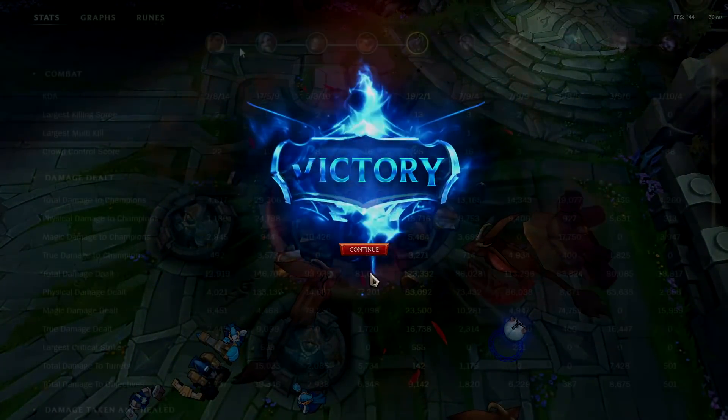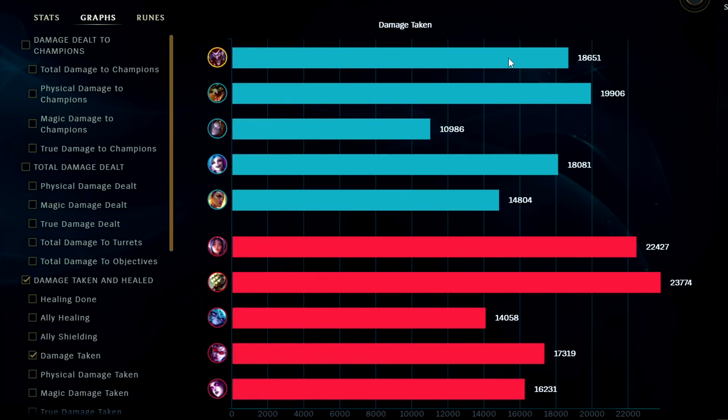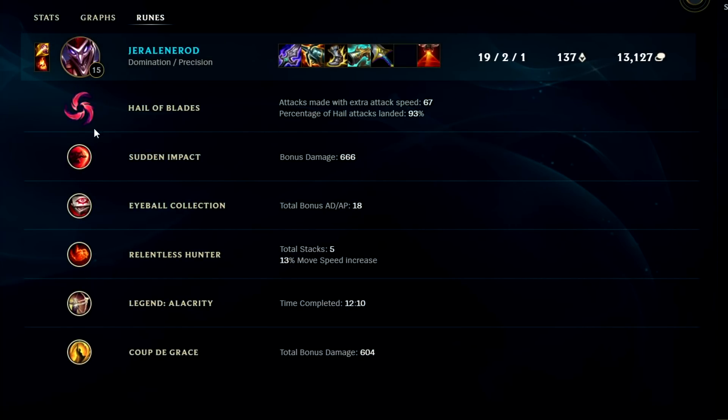Anyways guys, I hope you enjoyed this hyper-carry on-hit Shaco jungle build. Looking at the graphs — damage to enemy champions, we were the second highest in the game behind the fed Jinx. Damage taken we were pretty much tied with the top of the pack. For runes we got crazy value out of Hellblade, Sudden Impact, and really all the runes we took — these are all really good ones for Shaco. The only other way to play Shaco right now is AP Shaco, which has less all-in and solo potential. If you enjoyed this video, don't forget to like and leave a comment with suggestions. My name is KingStux, thank you for watching and I'll catch you guys next time.